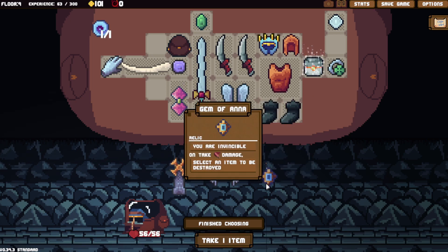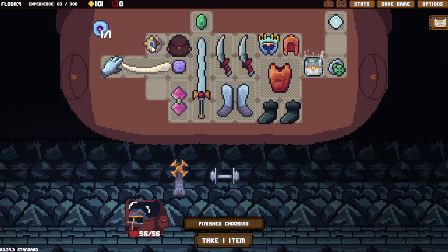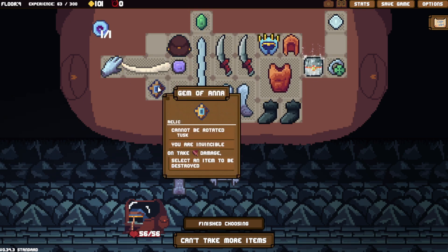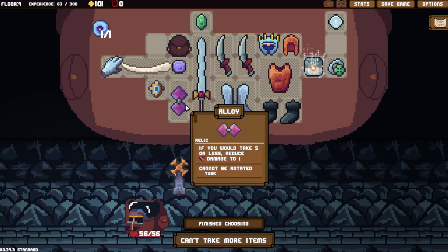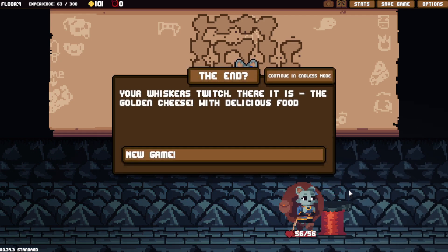There's Barbell, and then there's Gem of Anna. You are invincible — on take damage, select an item to be destroyed. That sounds like a lot of fun, especially with the loot box thing. Like Matthew gives you a start with Gem of Anna — you are invincible. There has to be some cheesy way to do this. I can see loot box just generating infinite garbage. Okay, this relic update — I'm guessing that's what I'll call this — the relic update. Really fun. Kind of wish Alloy was a bit better. I'll archive that at some point.